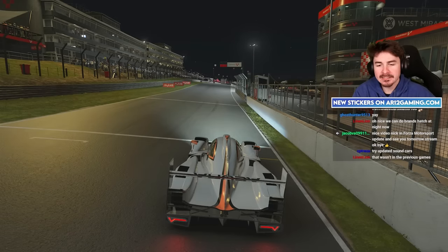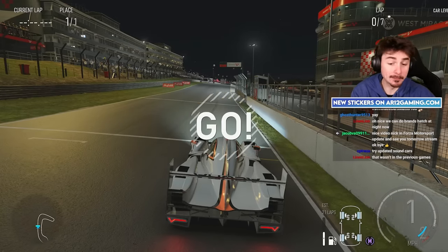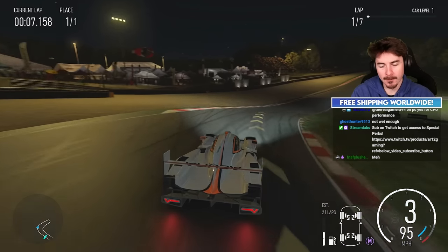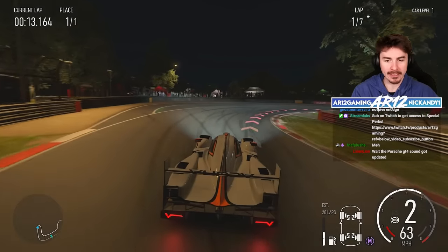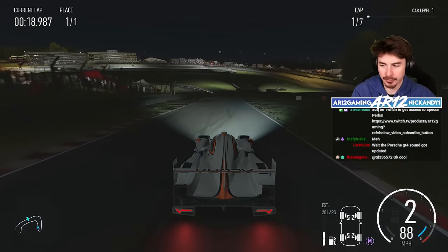They also fixed an issue where fuel telemetry estimates in the fuel and tire wear menu always displayed as zero regardless of adjustment. As I said at the start, Update 7 is more about things away from the gameplay, but I think the things it does away from gameplay are a pretty big deal — a bunch of nice little updates from the optimization of the game itself, the proximity arrows fix, and continued updates to Forza Race Regulations.